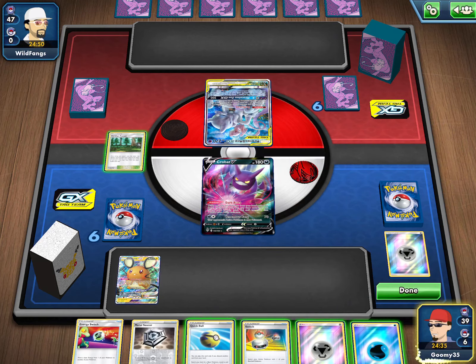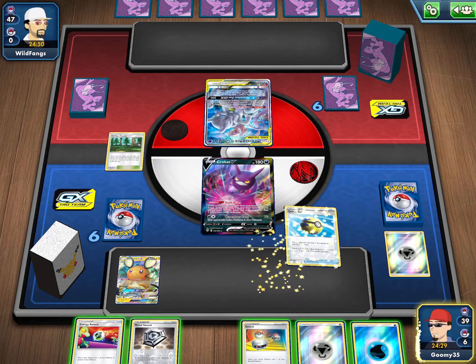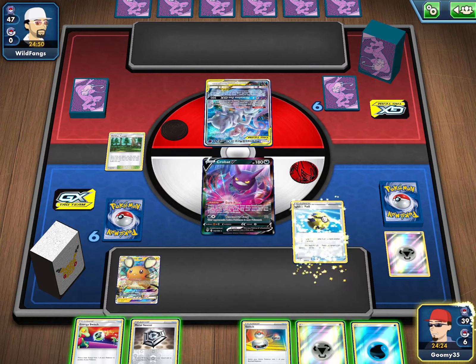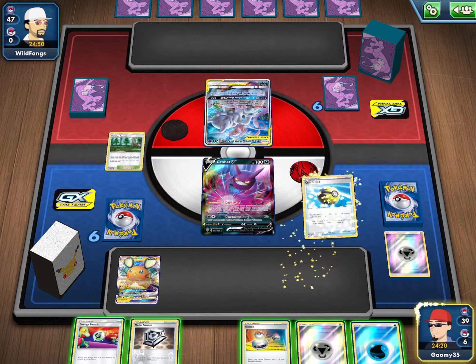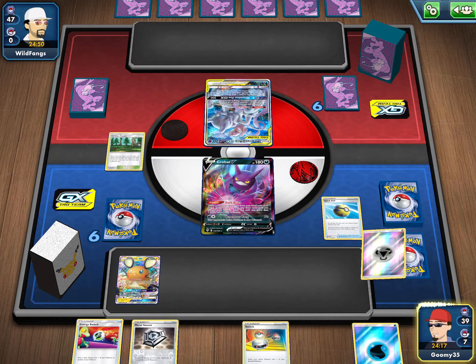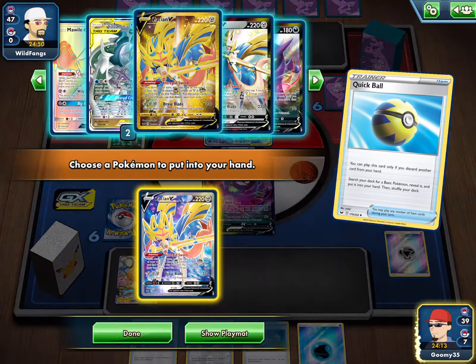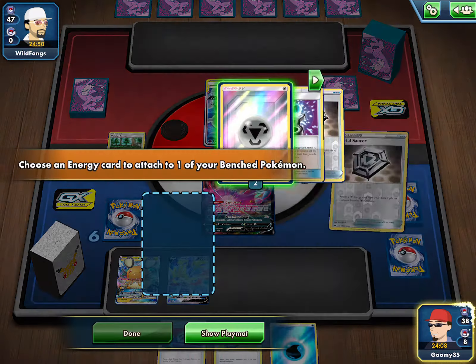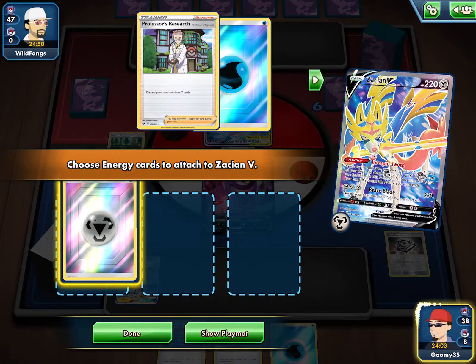I'm going to use Dead Eye Change, letting me discard my hand and draw 6, hoping for that ADP here. I kind of like Zaytian here actually, because Zaytian just seems like a pretty solid Pokemon to have in this scenario. So we're going to go Quick Ball, get rid of a medal — we don't really need it — and then we'll go with Zaytian. We could go Mawile, but I think Zaytian's just better because the hand's pretty much dead. So we're going to go Zaytian, Metal Saucer to it, and then Intrepid Sword. And we do hit an energy.